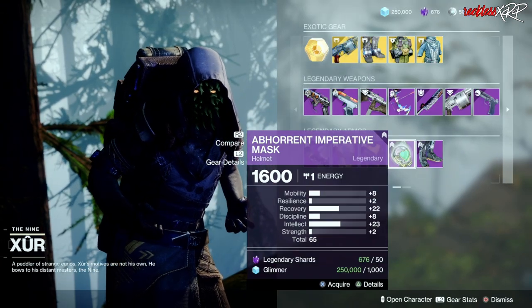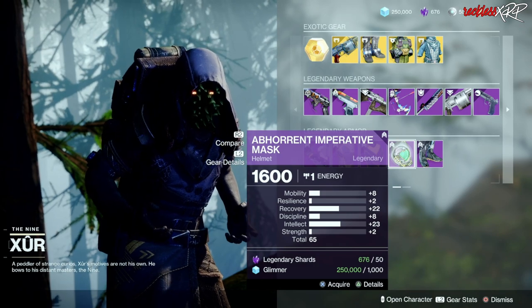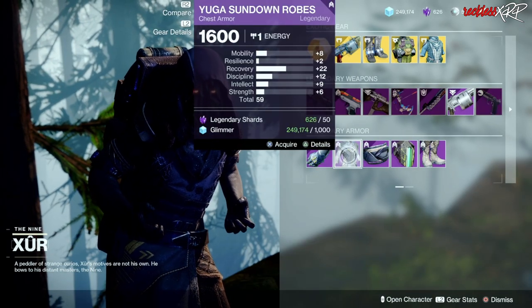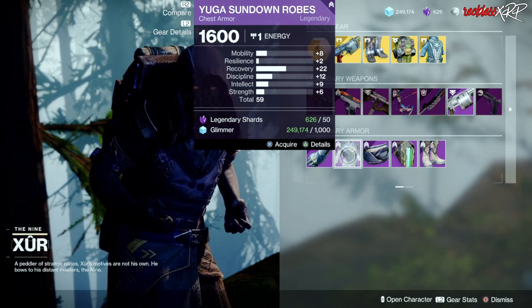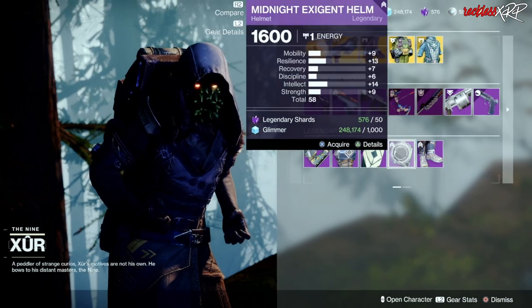This week's armor for all classes is the Warmind theme, but in particular, go ahead and pick up this helmet for the Hunter. When it comes to legendary armor for the Warlock, go ahead and pick up the chest armor — it's a pretty nice recovery roll with plus 22. And unfortunately, all the armor for the Titan is shite.